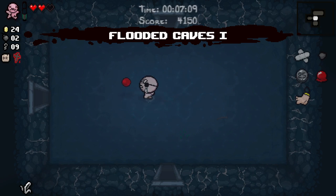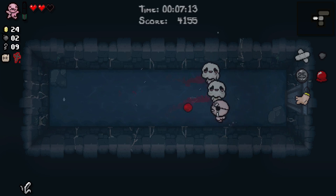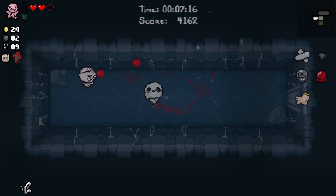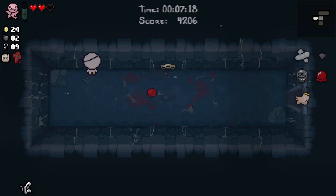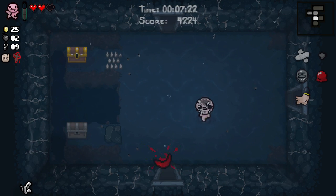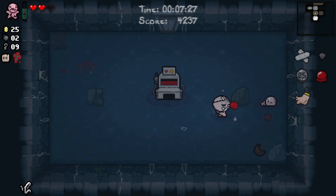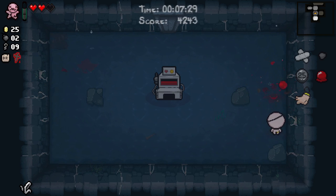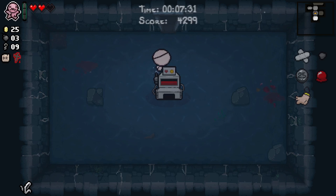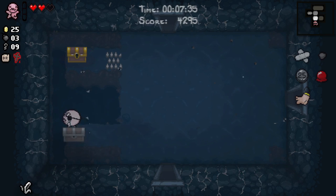We don't need to save our red HP anymore except insofar as we want to not die. That works really well, so I'm happy that particular item gave us value. Old Bandage I left just in case we could take a deal with the devil and sell our HP to it — it was not the case. The Krampus fight means we don't have devil precedent, so if this is going to be an angel run, it's going to be an angel run whether we like it or not.